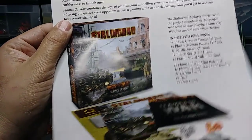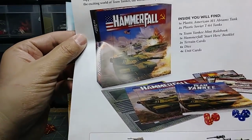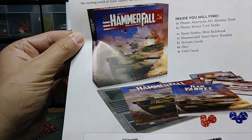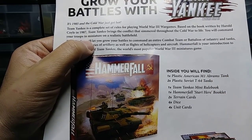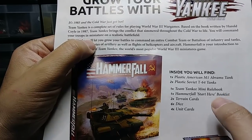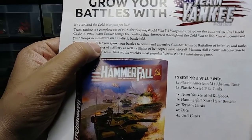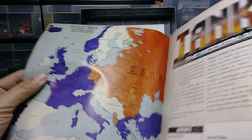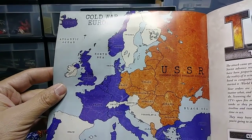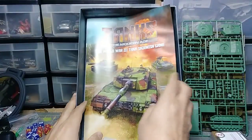I'm tired of Team Yankee. I was interested in getting Hammer Fall but never could get my hands on it. But basically it's the same thing — one plastic M1 Abrams and two Soviet T-64s, Team Yankee mini rulebook, Hammer Fall terrain cards, dice, unit cards. There's no point in me getting that now that I've got Tanks: Modern Age. Your rulebook covers cold war Europe, World War Three.